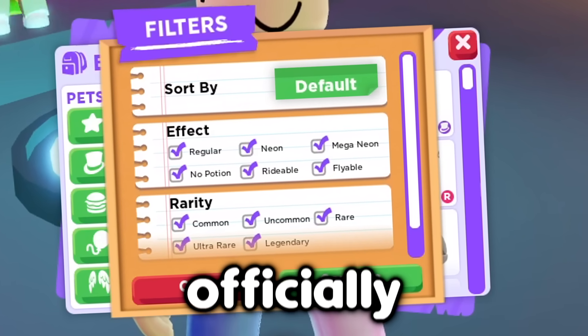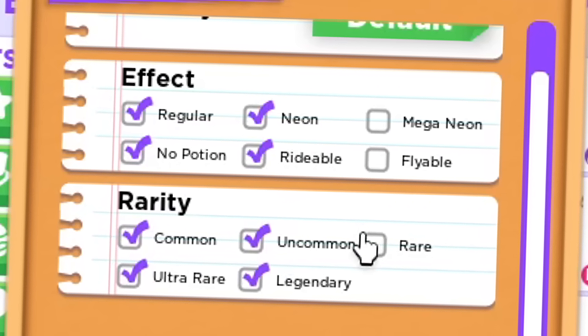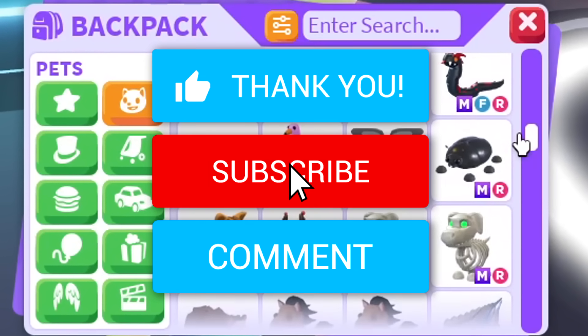The brand new backpack update is officially out. I'm gonna trade one pet from every filter in Adopt Me. But before that, if you want your own mega neon pet, leave a like on the video, hit the subscribe button, and comment down your Roblox username.